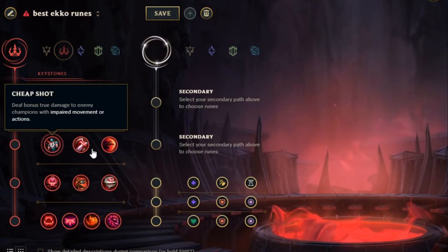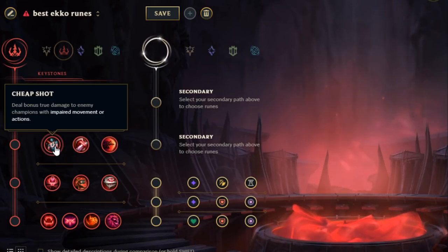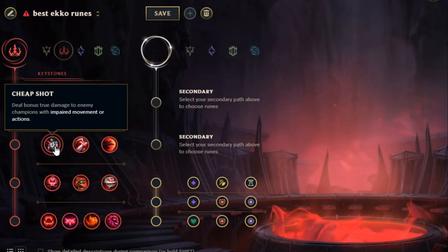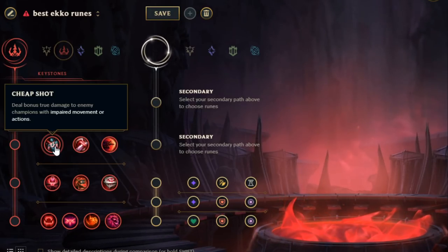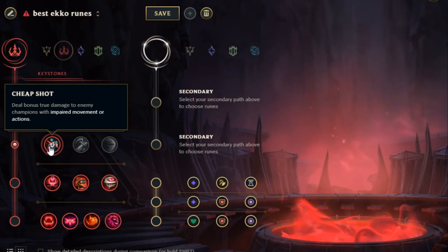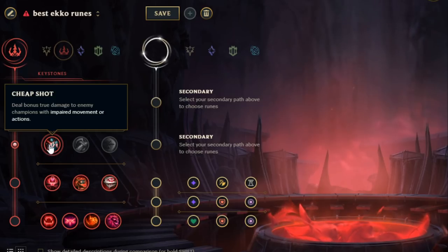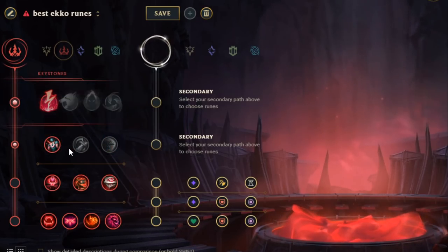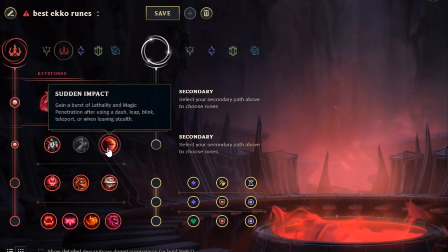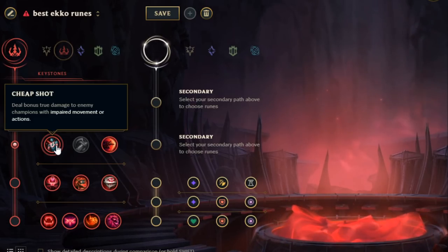After Electrocute, you can go either Sudden Impact or Cheap Shot. If you're in a lane where you have to win early — like versus a Kassadin or any champion that goes Rod of Ages and becomes tankier — you go Cheap Shot, because Cheap Shot does a lot more damage than Sudden Impact early game. But if you're in a normal matchup where you're just going to scale and one-shot later, go Sudden Impact. Usually it's going to be Sudden Impact, but if you're ever seeing someone you have to beat early game, Cheap Shot is the way to go — it does true damage when you slow them with your Q.